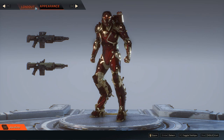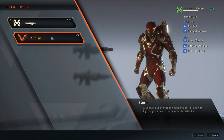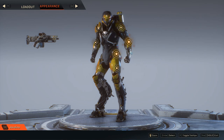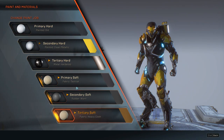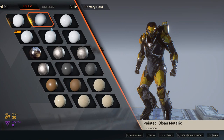I'm going to go back into my Javelins, pick the regular Javelin loadout — this is the Iron Man I just saved. Now I'll go into the default Ranger, into the appearance section, and obviously into the paint section first. This is where you'll need to first set out your materials, because these are very important.